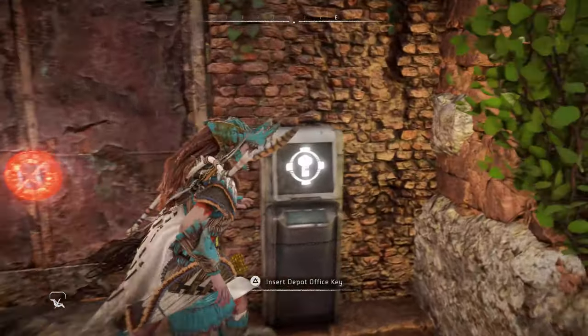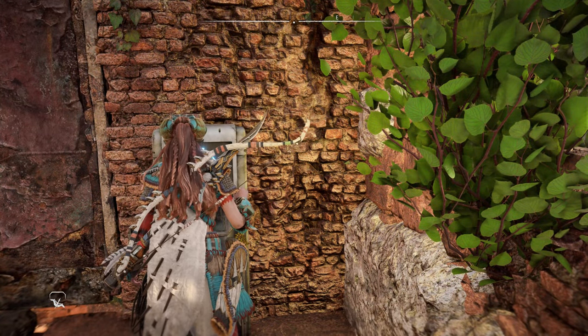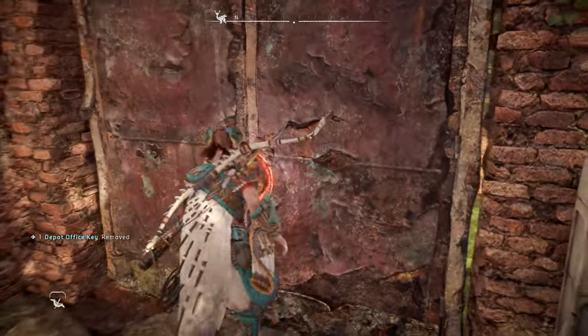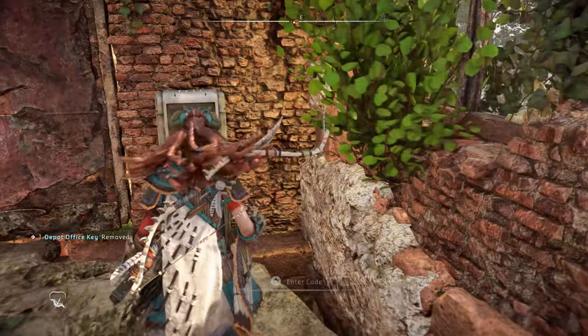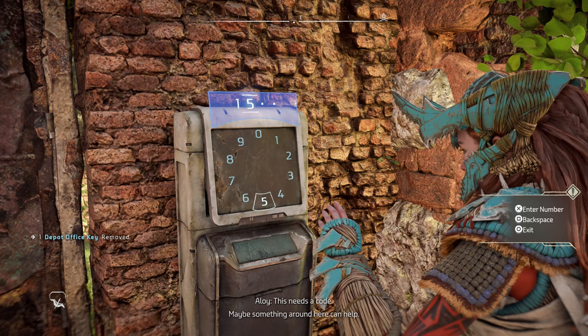We're going to insert the key. There we go. Of course the door won't open just yet — you need to actually enter the code. And again, it is 1923. Maybe something around here can help.